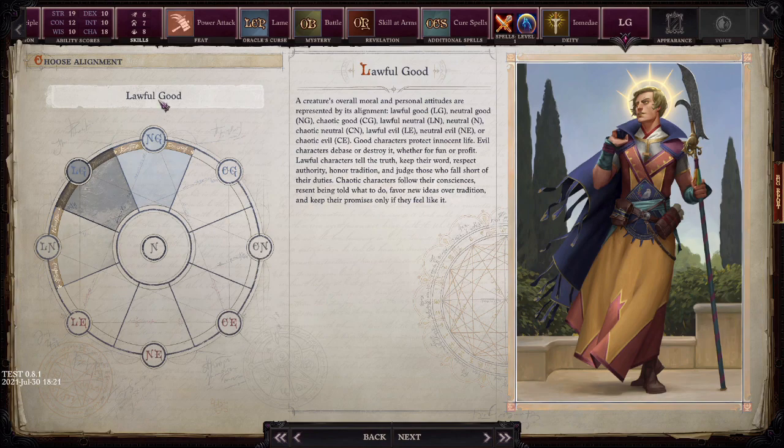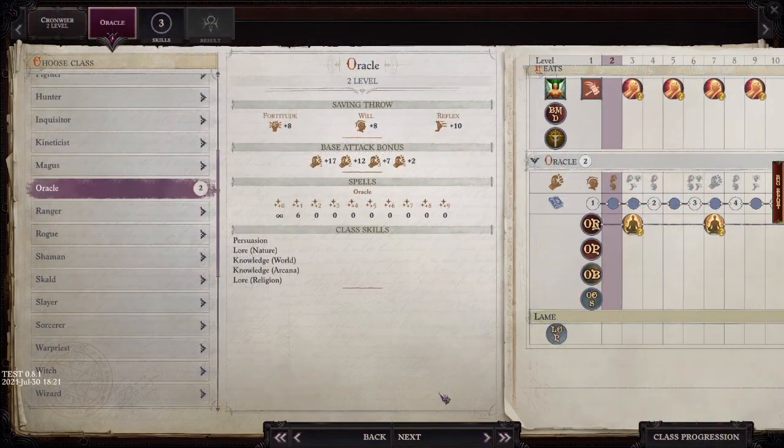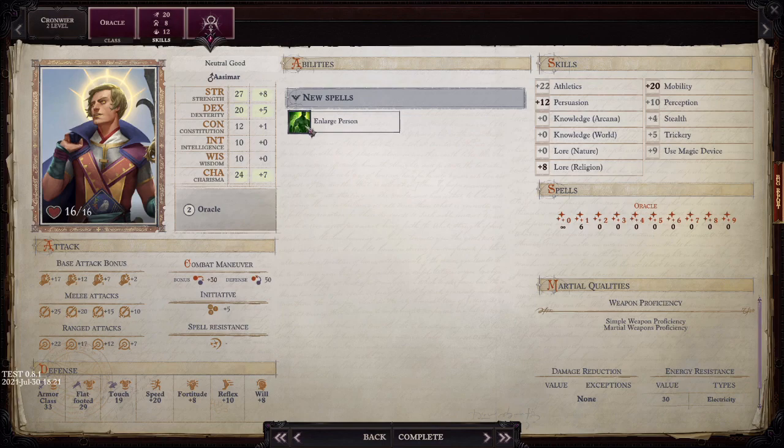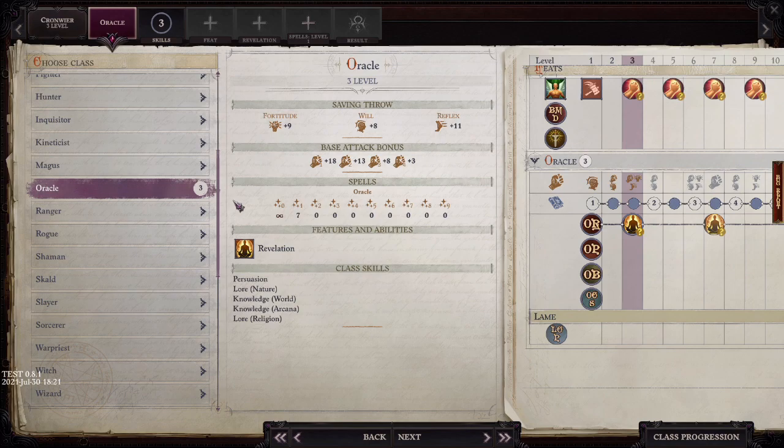For spells I'm going to start with Divine Favor and Shield of Faith. I'm going to go Lawful Good — it's a great role-playing choice for this playthrough being an angel, and we also get to benefit from Bestow Grace of the Champion later in the game. At second level we get the bonus spell Enlarged Person, which is very good for a two-handed weapon build — you can now attack from the back row. Level three is Oracle all the way. We're going to take Cleave; we'll get some use out of this early because our BAB isn't high enough for more than one attack, and it's a prerequisite for Cleaving Finish.